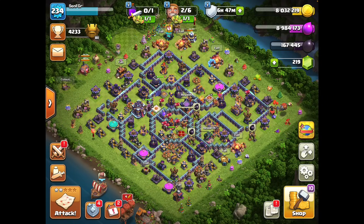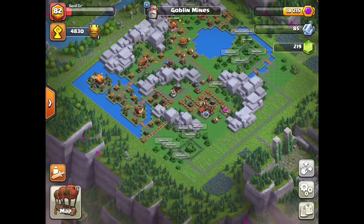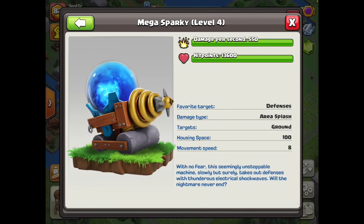Hey guys, Sen here. Today I have returned with a milk jug in one hand and a Sparky in the other. In case you haven't heard, there is a new update in the clan capital that just dropped Monday, and this is our first free weekend to play with the new stuff. Oh boy, the Sparky is absolutely amazing. Now it's not the most powerful thing from the update - that's handedly the Miner, which is absolutely busted - but the Mega Sparky is the most fun unit they've ever released in the clan capital and has single-handedly brought me back to this game.